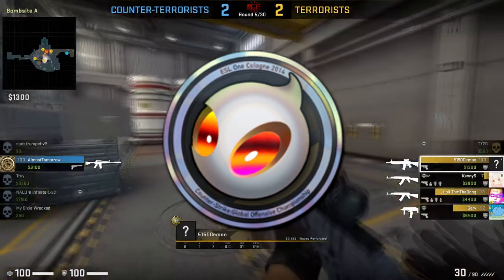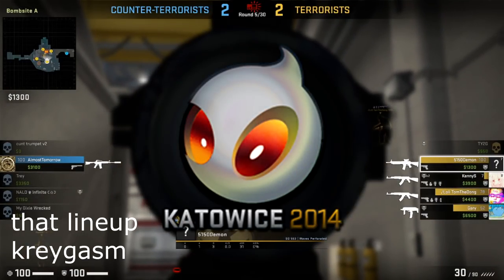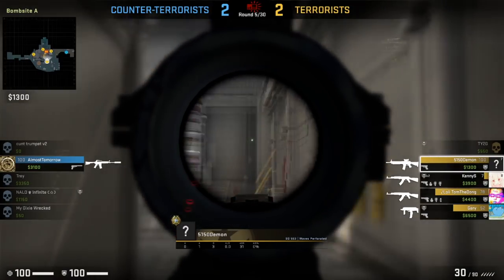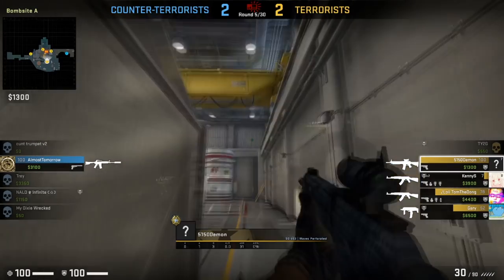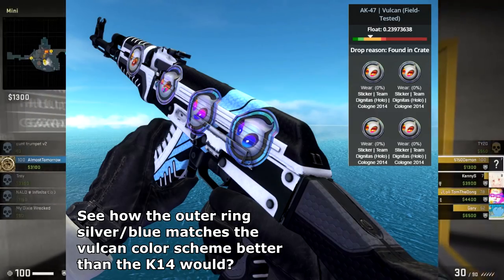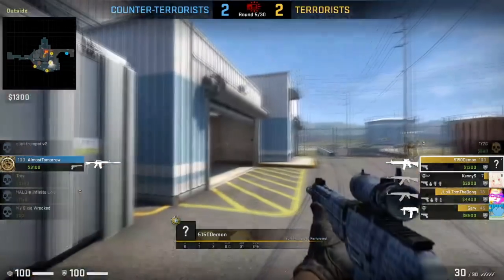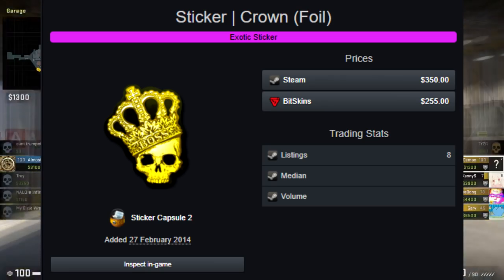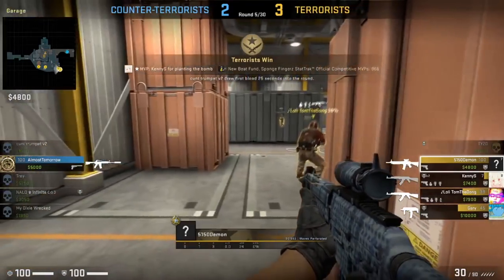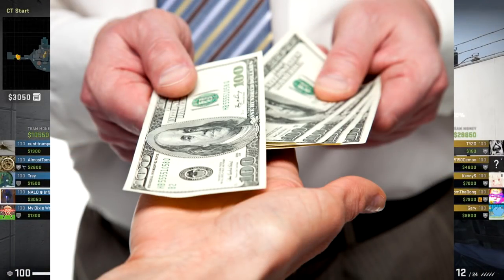Another big thing about the Dignitas Cologne 2014 holo is that it's actually considerably better than the Katowice 2014 Dignitas holo for specific crafts and specific items. It has one of those designs that is more desirable than counterparts even though they have bigger logos. I can see it hitting prices equal to around what the Crown foil is at right now. Do keep in mind this is already an expensive sticker, so I'd really only recommend it to higher-value investors who can put more money into it.